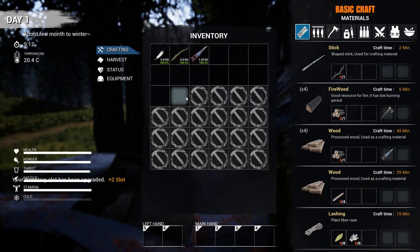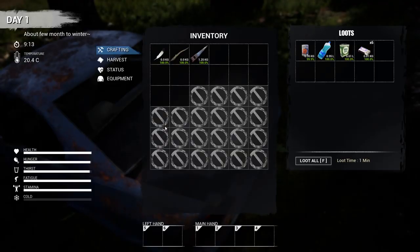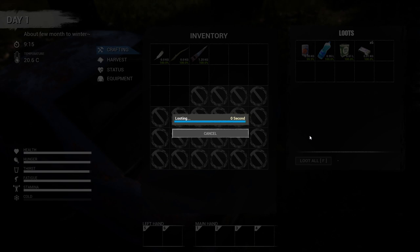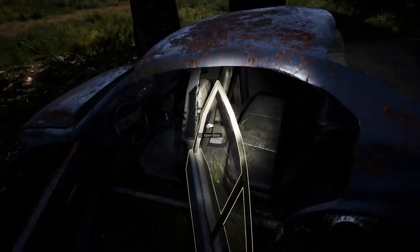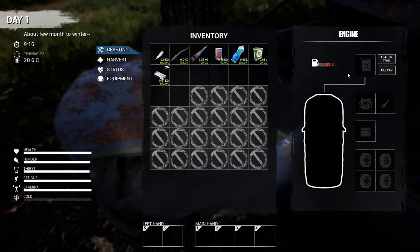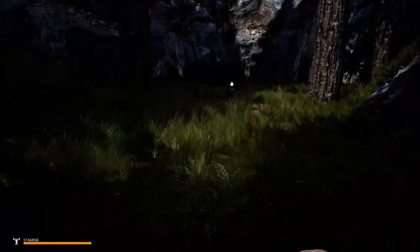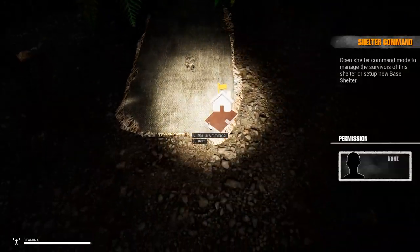It's still in early access, still being developed — keep that in mind. Oh, a backpack upgrade! You find these all over the map and they add a couple of inventory slots. All these are locked right now but we'll eventually find all the unlocks. Look at all the loot — food, water, low-grade fuel, and matches. Let's snatch it all up. There's some fuel in the car but we'll need a jerry can to siphon it out.